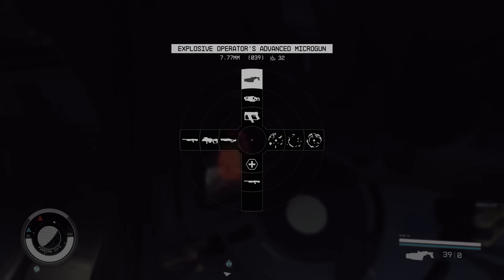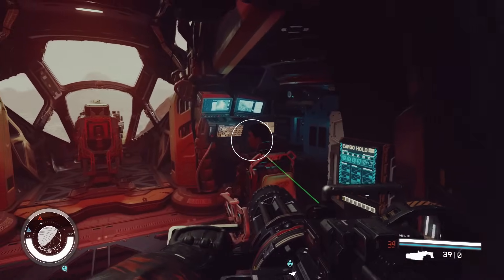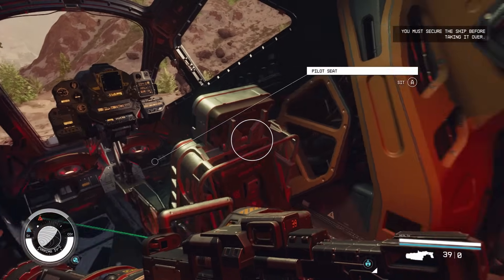Anyway, that is my three-ship farm. In short: find a fracking station and follow the trail of landing spots. Thank you so much for watching, and for more Starfield guides, subscribe to the channel.